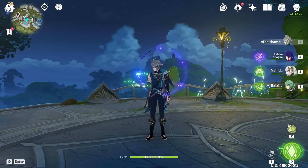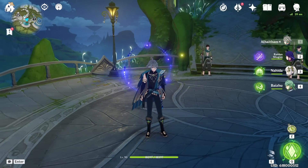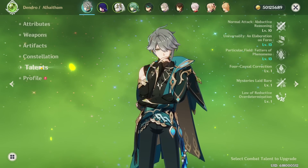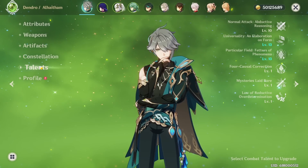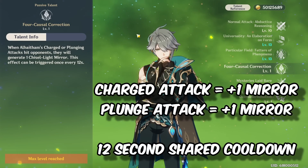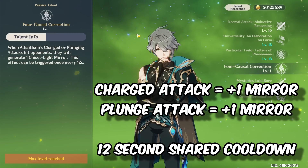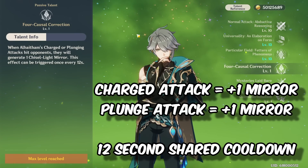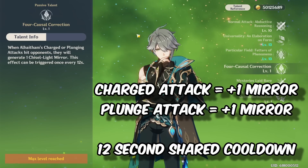Understanding how Alhaitham generates light mirrors is vital to understanding his kit — once you know how his light mirrors work, you essentially understand his entire kit. He can generate light mirrors through his elemental skill, his elemental burst (Fetters of Phenomena), or his first ascension passive (For Causal Correction). His first ascension passive allows him to generate one mirror through either a plunge attack or a charge attack, both sharing a 12-second cooldown on the same talent.